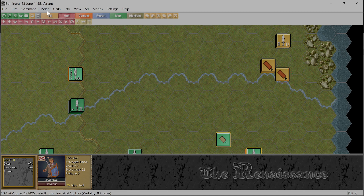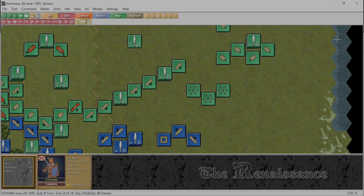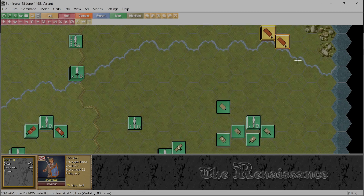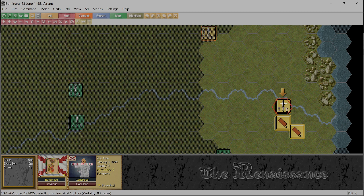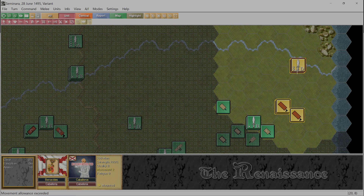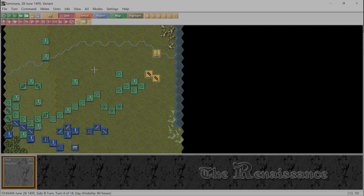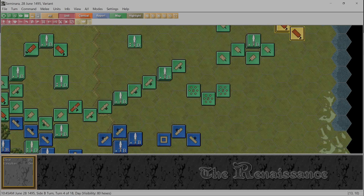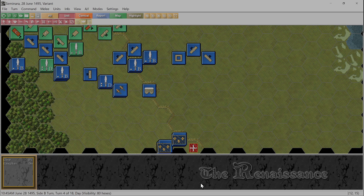No attachments except for the skirmishers - I don't think that's too important. The Spanish don't have any reinforcements - sure feels like we should. Basically we have these stratiotes. Let's try to flank - here we go. Of course they're all going to be disordered, but that's okay. My command circle is big enough - that's fine. The army commander is okay. They're just all disordered. That is it for the movement and fire phase.